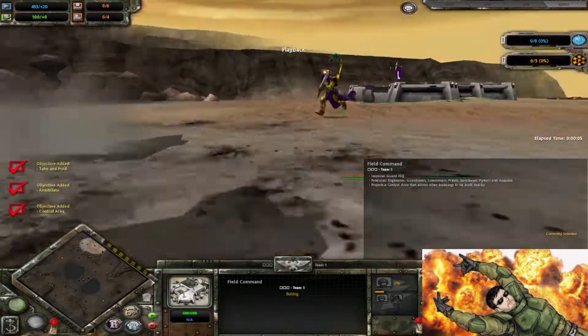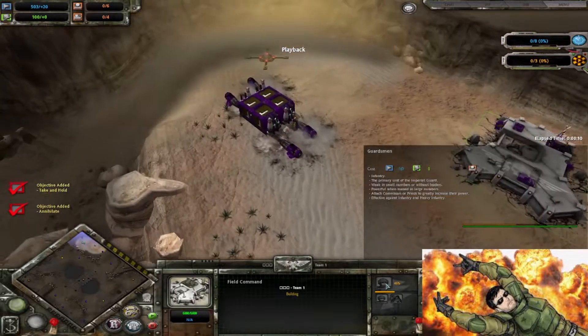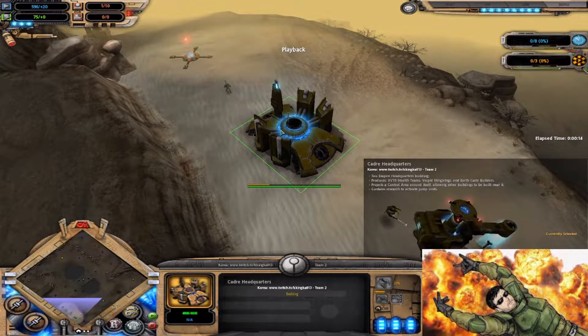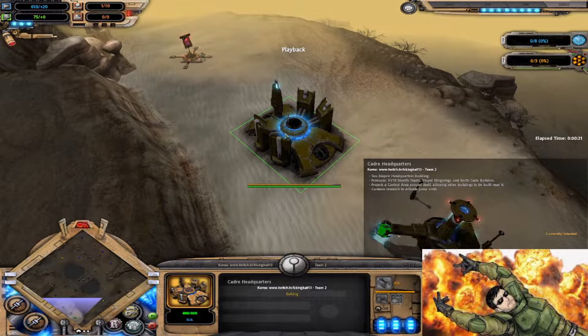Very interesting Imperial Guard scheme, going Infantry Command first. Double Guard into Attack Priest. And over here we have Korea, KKingKa013, a Twitch streamer — maybe check him out. Hey, how's it going, in case you see this one day.